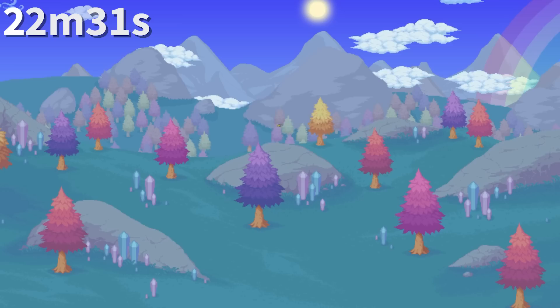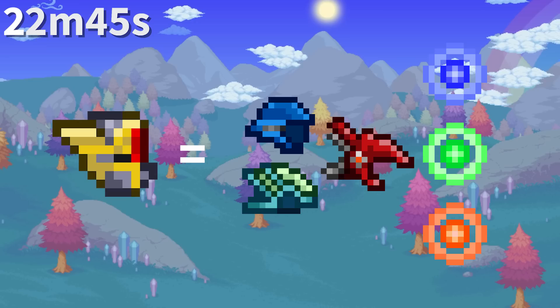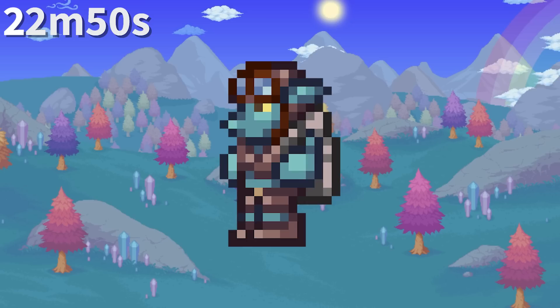The Drax tooltip used to say 'not to be confused with the ham saw,' but was changed to say 'pick saw' when the Picksaw was actually added in 1.2. Old players might know how Hallowed armor used to be crafted with every hard mode ore and souls instead of Hallowed bars, which were introduced in 1.2. Not me though — when 1.1 released, I was 5 years old.